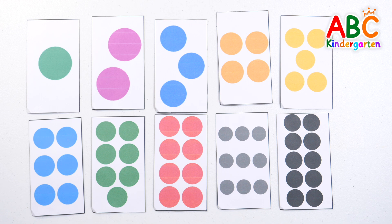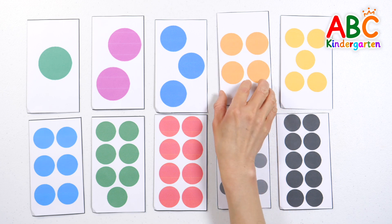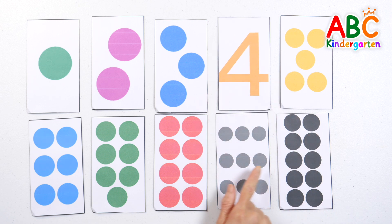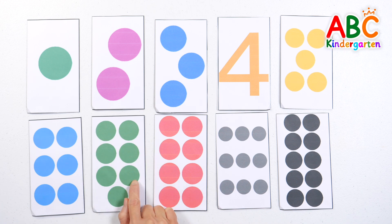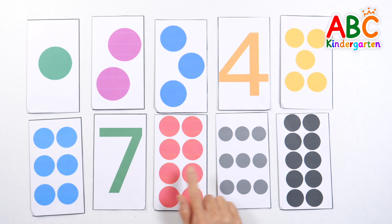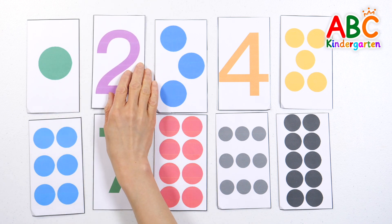Let's guess how many circles there are on the card pointed to by hand. How many circles? That's right — 4. Guess what the number is. 5. 7. Good job. How many circles? 2.